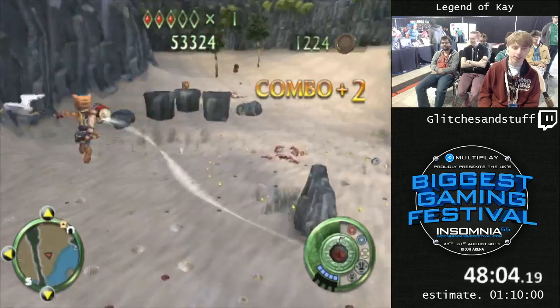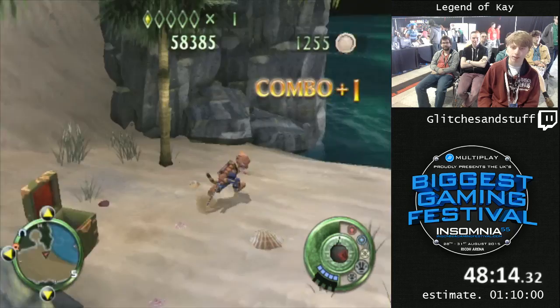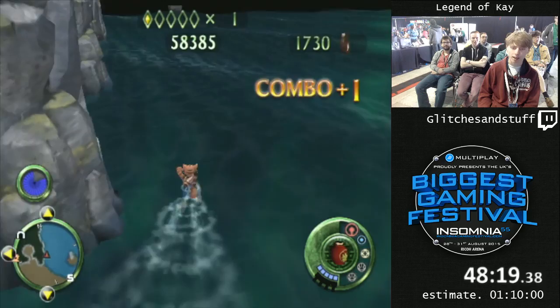There's a lot of money on the beach, which is great because we need to buy the best hammer upgrade soon. I'm just going to swim around to skip the first half of this beach, and then use a red potion to heal myself, which will play a cutscene and refill my air meter.